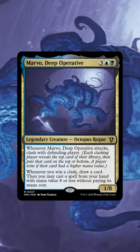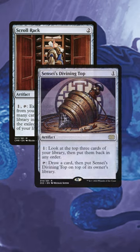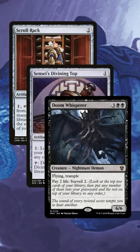Let's break this funny octopus. The first thing we need to do is set up the top card of our library. So stuff like Scroll Rack, Sensei's Divining Top, and Doom Whisperer are going to be perfect for this.